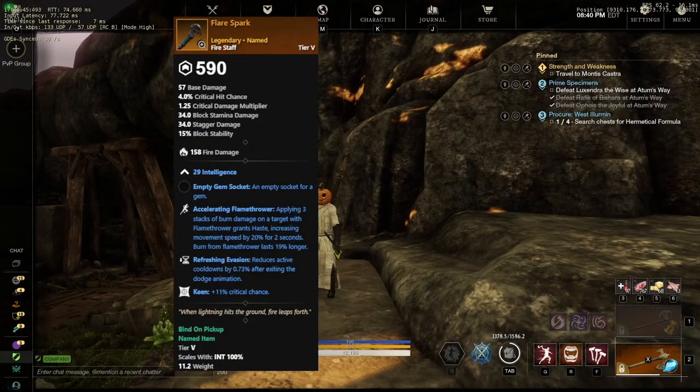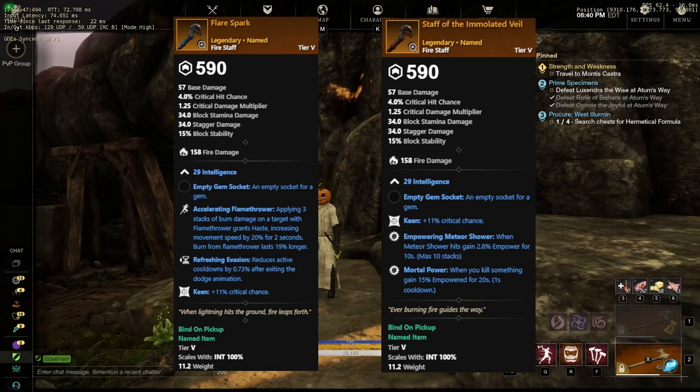In this dungeon, you can actually find two different fire staffs. The first one being Flare Spark, with the three perks being Accelerating Flamethrower, Refreshing Evasion, and Keen. The second fire staff is the Staff of the Immolated Veal, and that's going to be Keen, Empowering Meteor Shower, and Mortal Power — which honestly doesn't sound that bad.